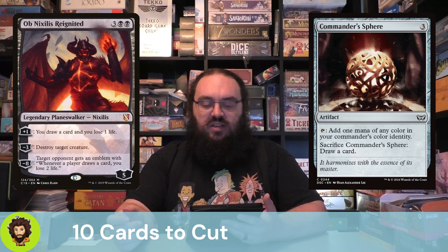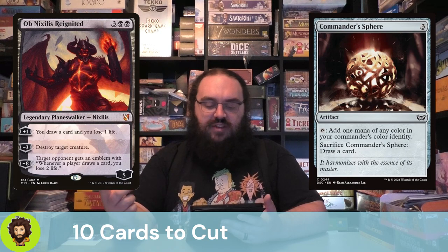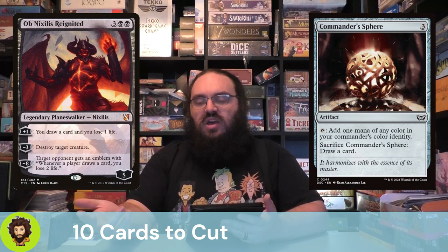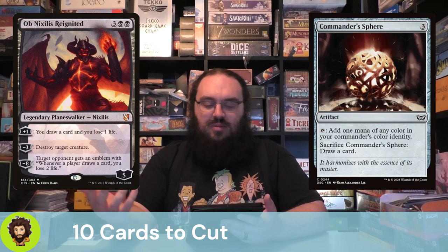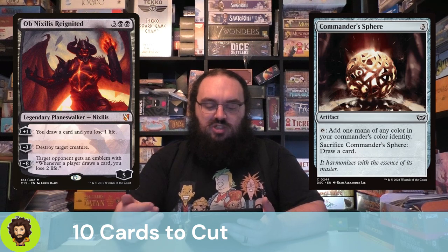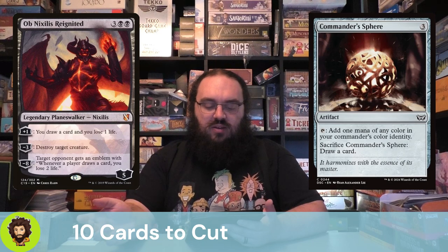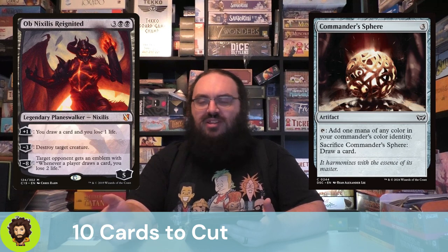Ob Nixilis Reignited — a 5-cost planeswalker with 5 loyalty. Draw a card and lose life, destroy a creature, or eventually a weird burn effect. Not really what this deck is doing. We're not even playing with life as a resource. Destroy a target creature is not a bad effect, but it's not what the deck is doing, and the pain whenever anyone draws a card is also weird. Happy to let them go.